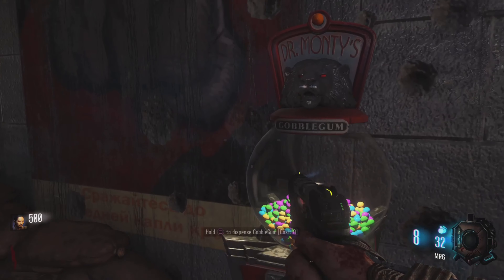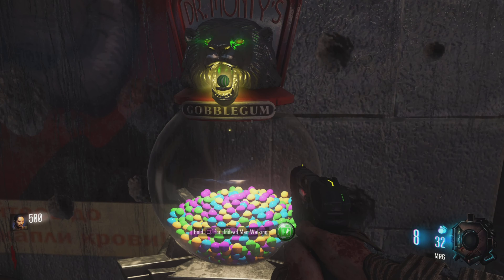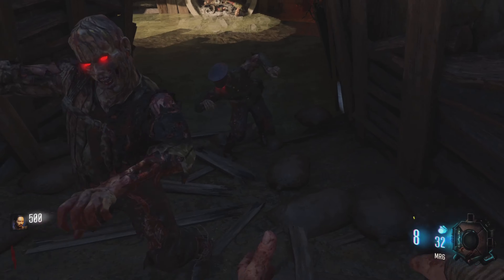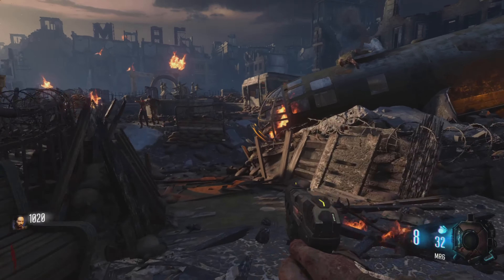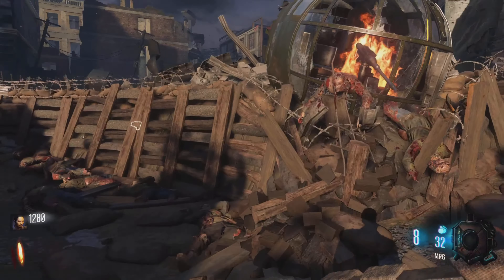I'm not 100% sure how to do this - I'm kind of just winging it and hopefully we can get it right. I'm worried about the boss fight. When I did this before, it took me 20 attempts to actually beat Nikolai. That probably was my own fault because I didn't use any gobblegums. But this time we will be using gobblegums.